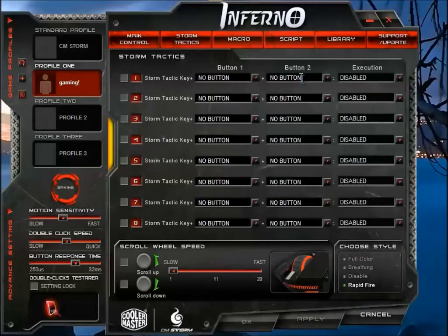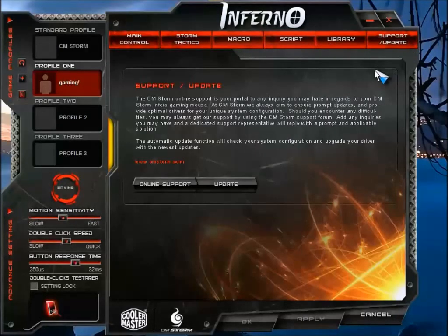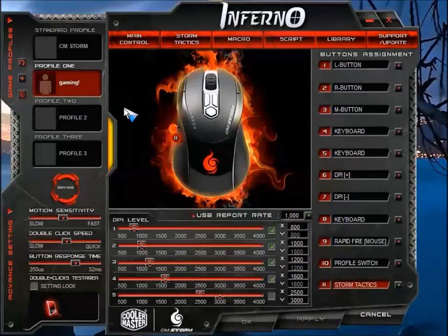There are also scroll settings, macros, script library, and software update options. When you install the software, make sure the settings lock is unchecked — otherwise it will always revert to default. If this is locked and you restart the computer or close and reopen the software, it goes back to default. So if you want your settings to persist, you have to uncheck that option every time. A lot of people complain about this, so it's very important.